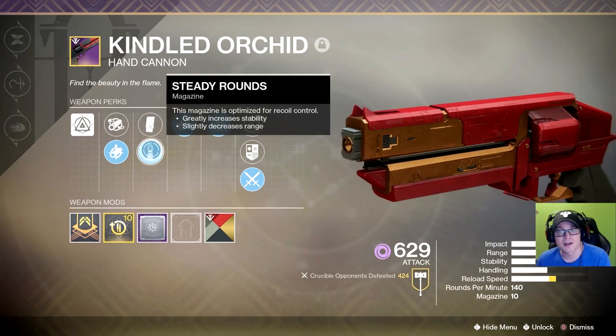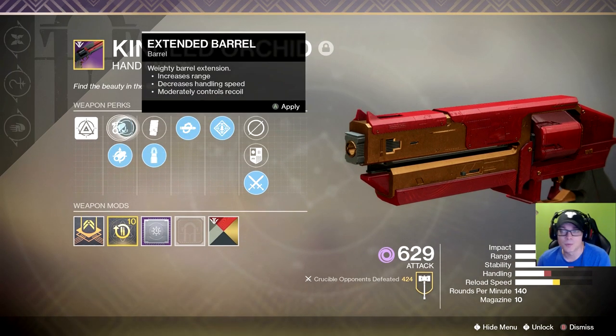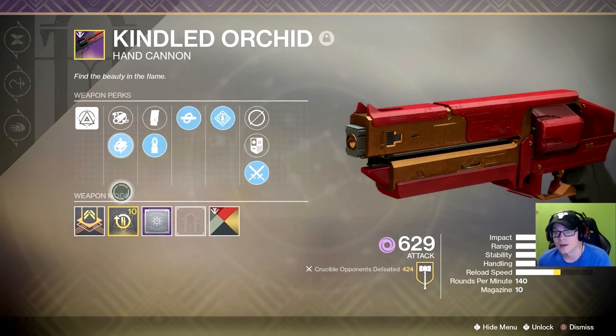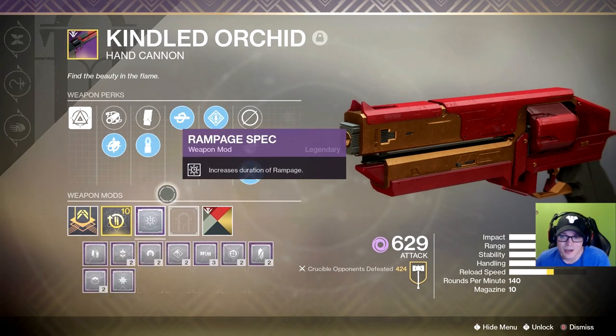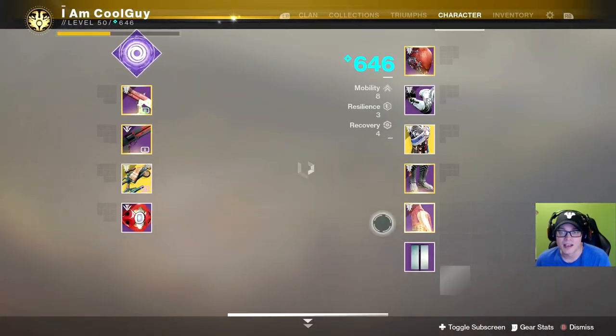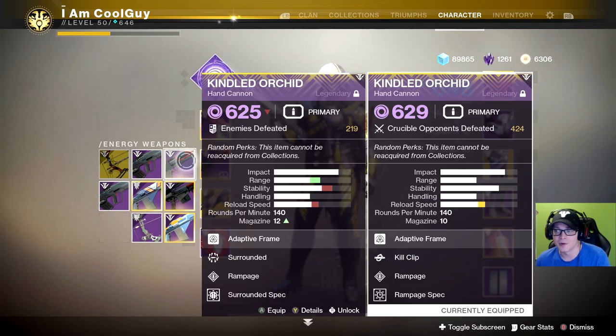This Kindled Orchid is set up for stability. Steady Rounds — we wanted Accurized. Small Bore would have been okay, increased range and stability. We'd have Extended Barrel. But if we're going for stability, we might as well put on Small Bore. And then a Reload Masterwork, which kind of helps with what we want to do with this roll, but we wanted range. And even this PvE roll that I have with Surrounded has way more range than it.